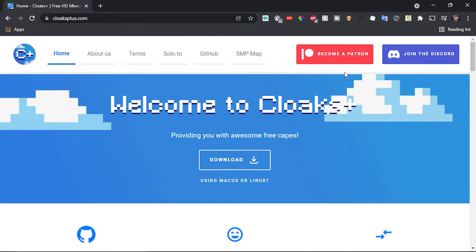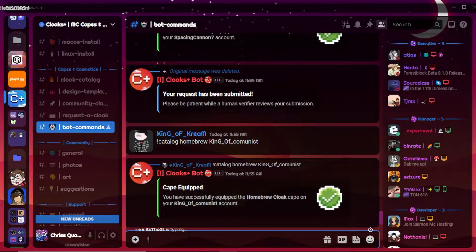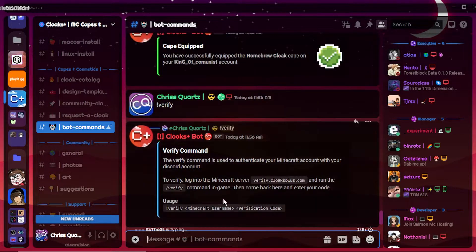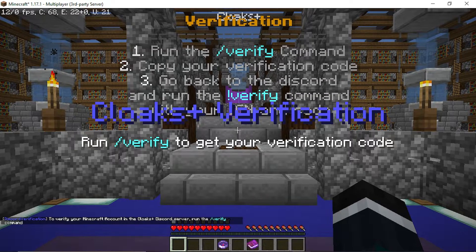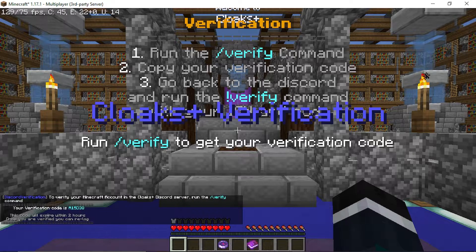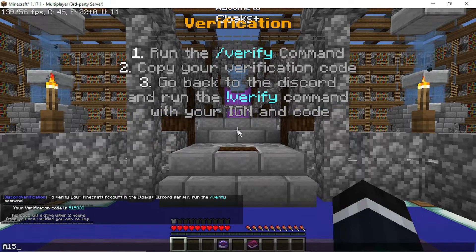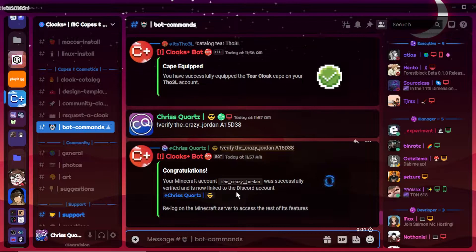You can now close out of it and join the Discord. Once you are in, head to the bot commands section. Type !verify. The bot will give you a server IP. Now go into Minecraft and connect to the server. Once you are in the server, type !verify and copy the code that it gives you. Now go to Discord and type !verify, enter your Minecraft username and put in the code that it gave you. You are now verified.